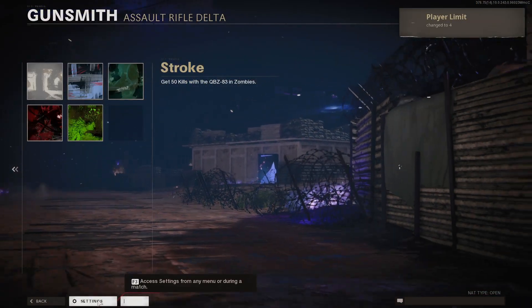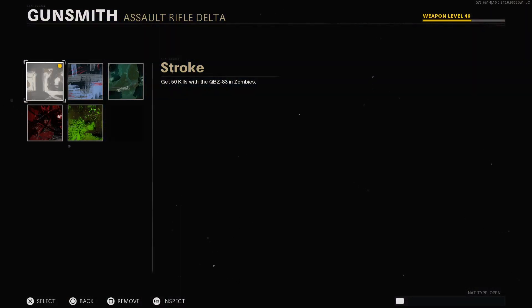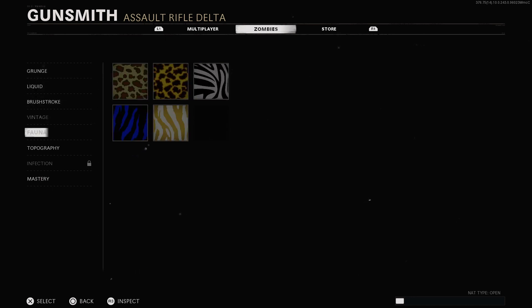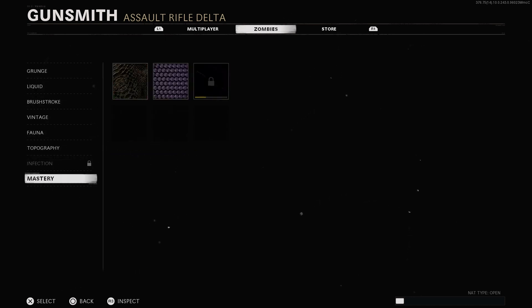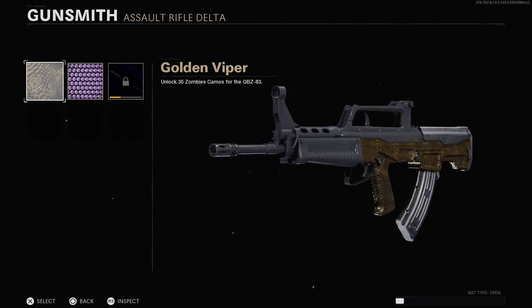Once in zombies, equip the camo again using the controller. Now go back once and head down to mastery camo. You will see that either diamond or plague diamond is now unlocked, depending on which camo you selected at the beginning of the glitch.